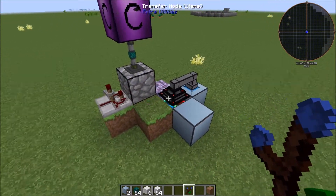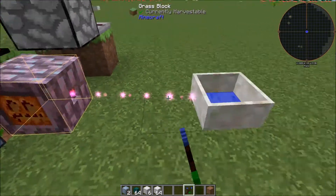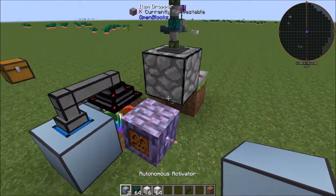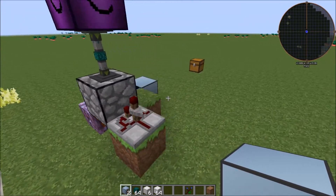So now we can have it pretty well automated. If you only have one Spectrolus and don't want to make two, you can do that — just set the timer to about three seconds and that should work fine.